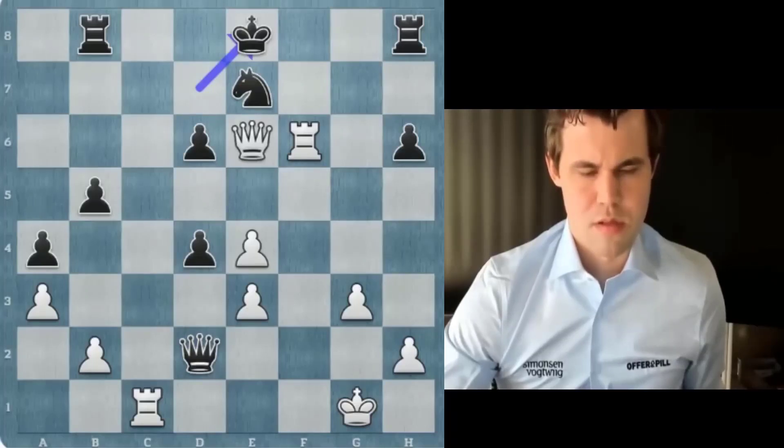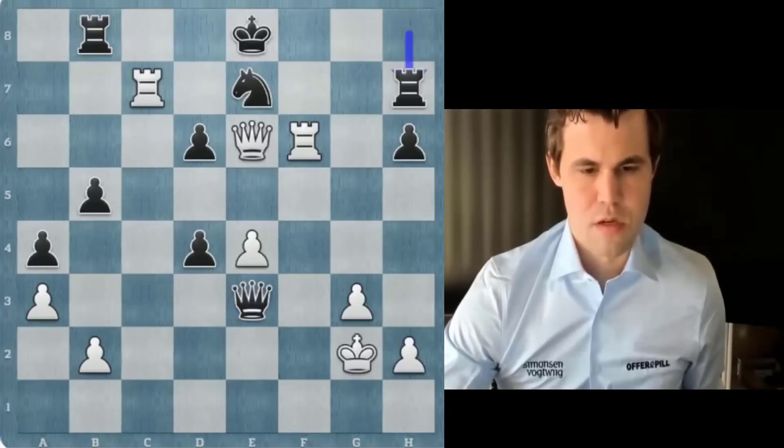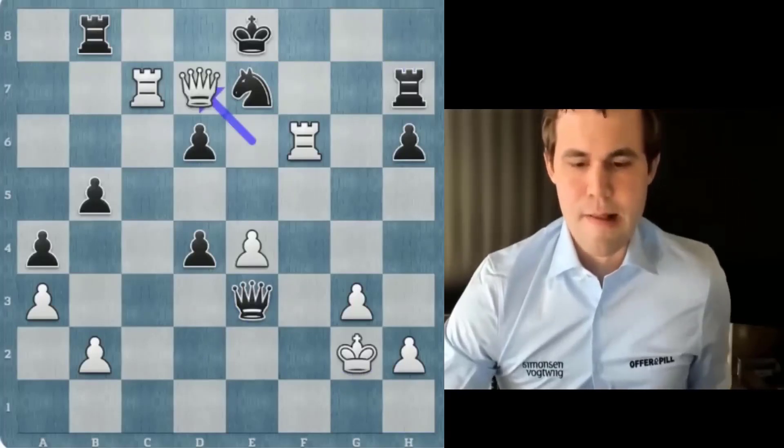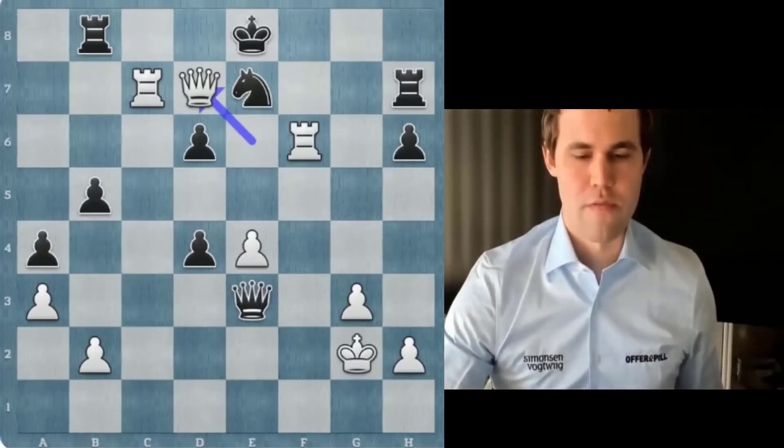Could be wrong. Rook c7 threatens mate on two squares. King g2, queen e2, rook f2 — that's going to be game over. This is right. Even the score — very important.